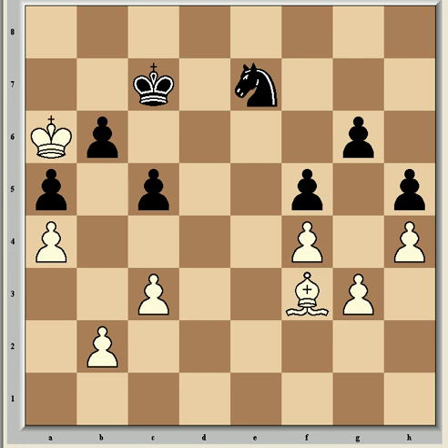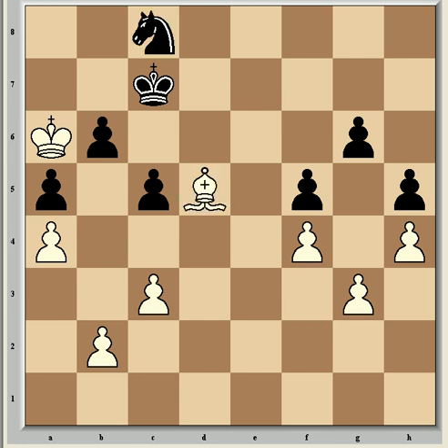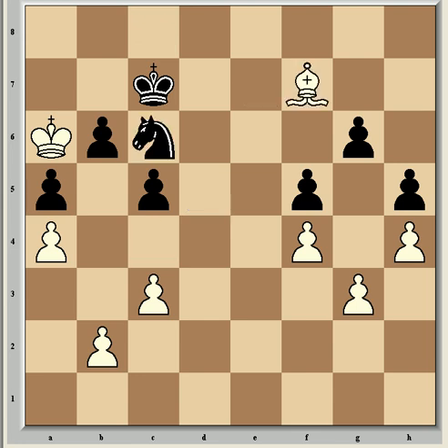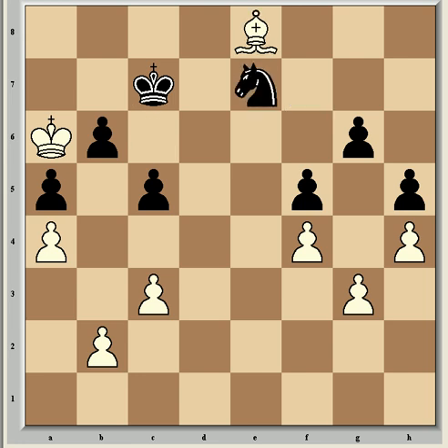Ka6 immobilizes the black king if black wishes to hold on to his b-pawn, which he must do to try and hold out for a draw. So all he has now is knight moves. Taimanov played Nc8, Bd5, Nd7, Bc4, Nc6, Bf7, Nd7, Be8 — and now black can't move his king without losing the b-pawn, and can't move his knight without losing the g-pawn. His only saving move is Kd8, which threatens to take the bishop in the event of Kxb6. That's the end of part one.